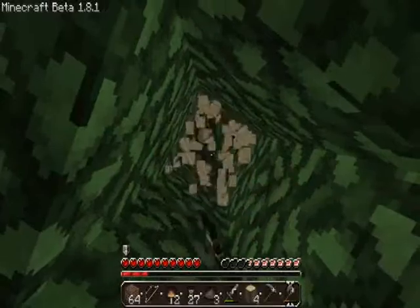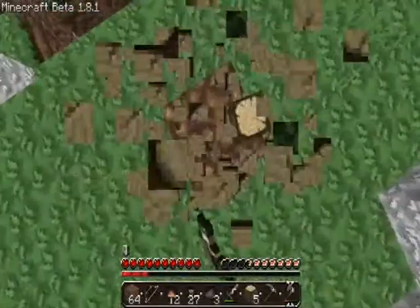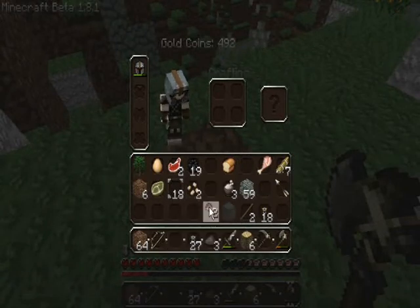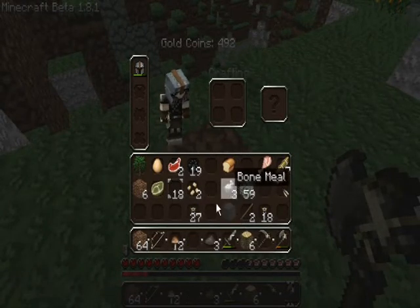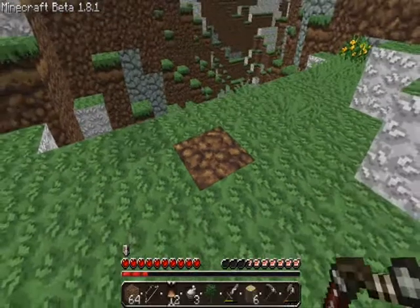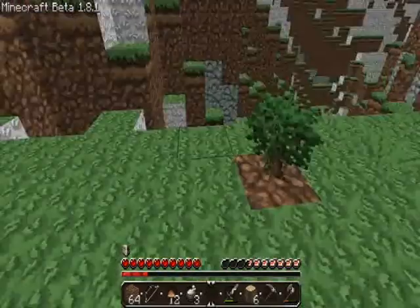I also, if I have any bone meal, I should make some giant mushrooms. Do I have any? Yeah, I have bone meal. I have some mushrooms. So I can just rearrange this so I can put the sapling down. I've got some wood.